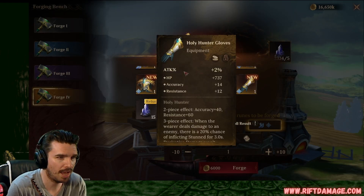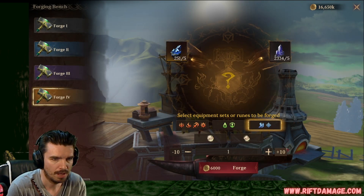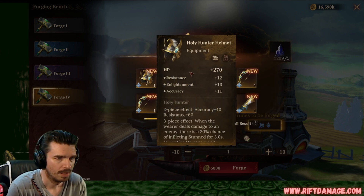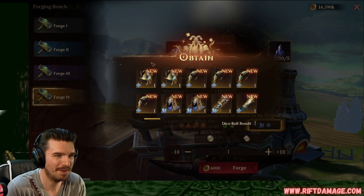Attack percentage gloves. Okay. With HP, accuracy, and resistance. We need the attack percentage gloves, so we'll keep those. Flat attack, resistance, enlightenment, and accuracy. That's the trifecta of flatness right there, so we'll keep that. That's just a wild one — I want to roll that one.